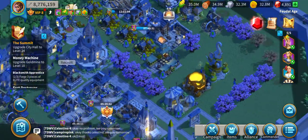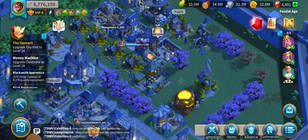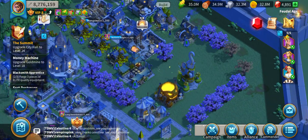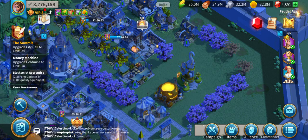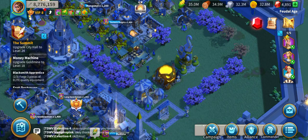In my inventory, for resources: food I have 35 million, wood I have 34.9 million, stone I have 32.3 million, and gold I have 32.8 million.